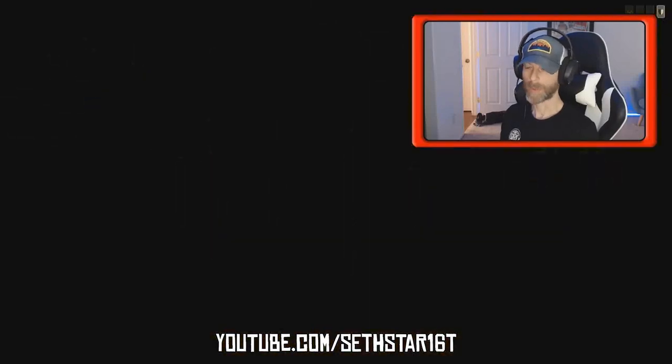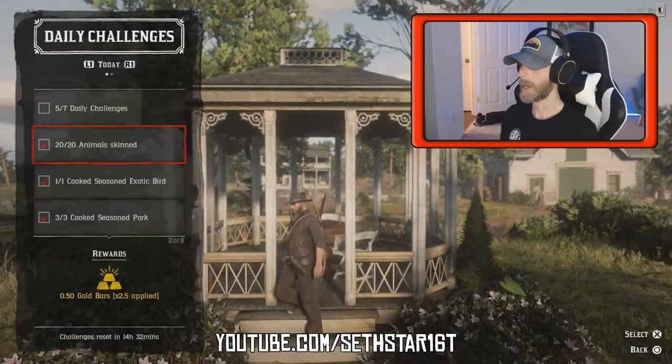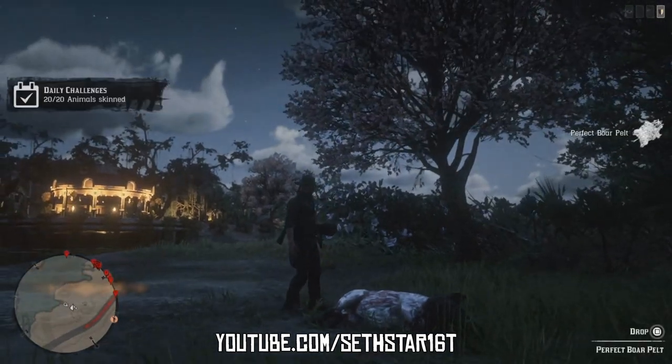60 Second Red Dead Online Daily Challenge Guide for July 27, 2019. Number 1: Animals Scanned — any 20 will do. Combos nicely with challenges 2, 3, and 7.